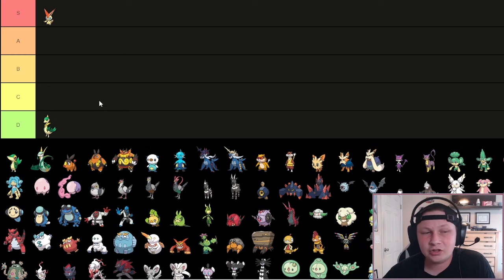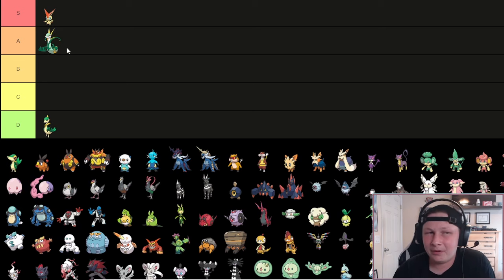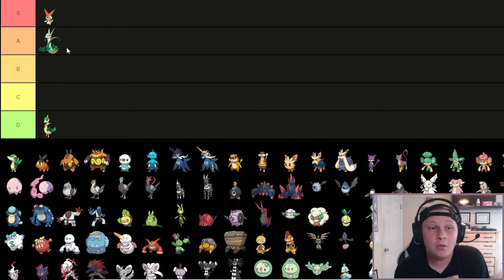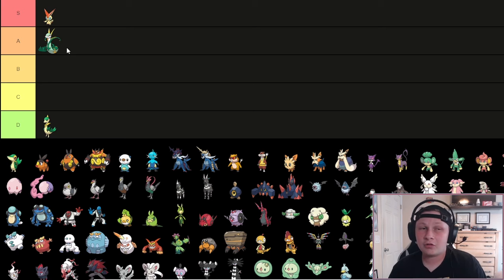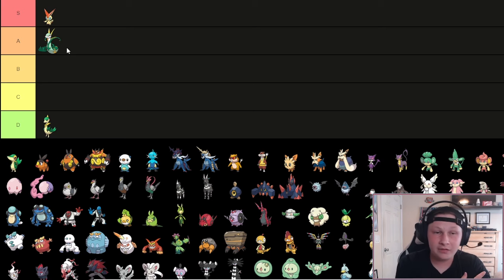We'll move Servine to D tier - it is draftable but we're not going to talk on it too much. We're going to put Serperior in A tier. The reason I have it in A tier is because in Generation 8 Natdex, Serperior is pretty bad if you're banning Hidden Power, and Generation 9 Serperior is very terrible. However, with Tera I think it's a huge threat for a ton of teams to deal with, with Tera Blast giving it great coverage, or Stellar Tera Blast to boost Contrary even further.